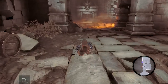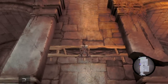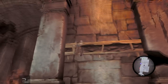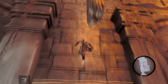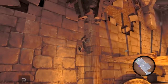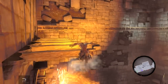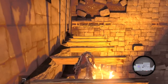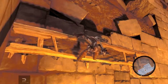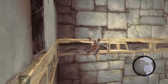A jumping puzzle it is. Where do I go from here? Oh, I see, I get it. There we are — twist around and jump. Yeah, good work Death. Platforming is rather satisfying, I must say.